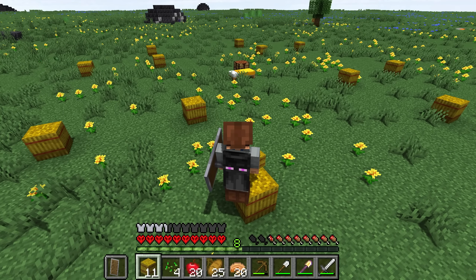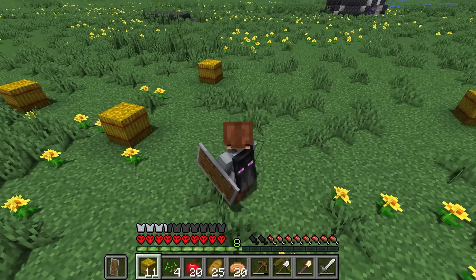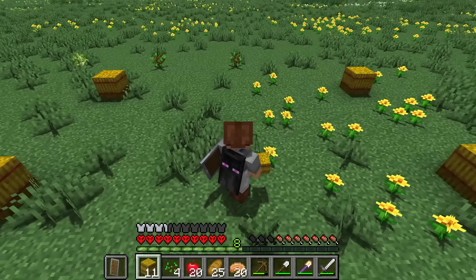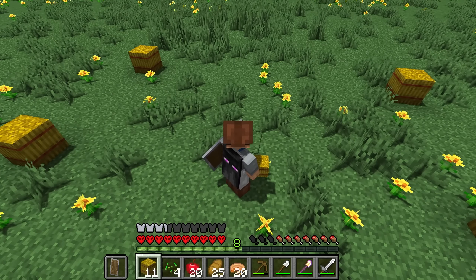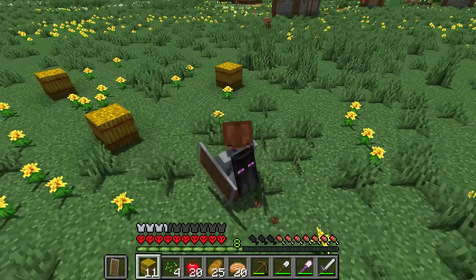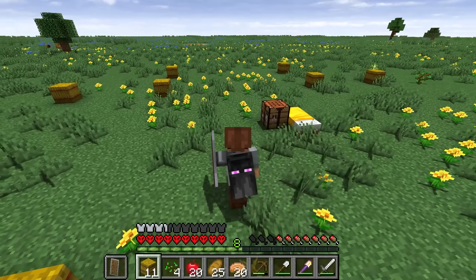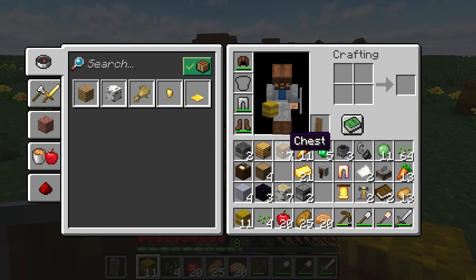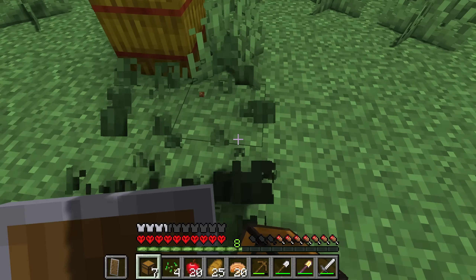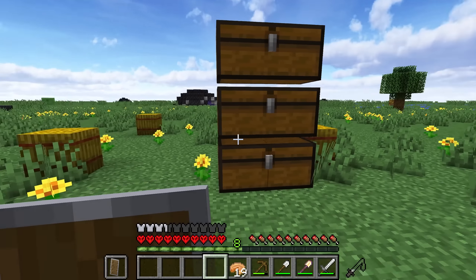I've decided on a bit of a crisscross-shaped base for our 0,0 base here. I figured that on each of the little spokes, we could have one area for enchanting, one area for a storage room, one area for a living quarters and utility area, and then one area potentially for farming with a little stable area. These are pretty large areas, so we could probably put a mini farm and a stable in the same spoke area. We have ourselves a bit of a plan, which is fantastic. I'm now going to begin putting down some chests so we can actually start organizing everything — and just like that, we have a nice clean inventory again.